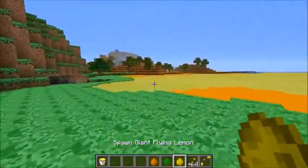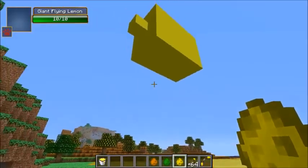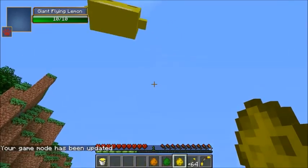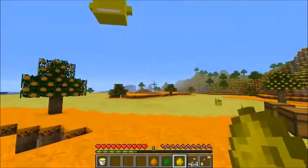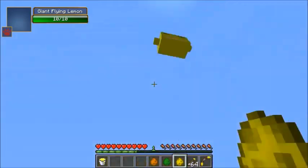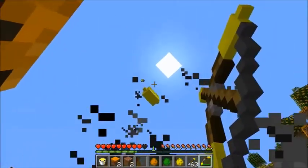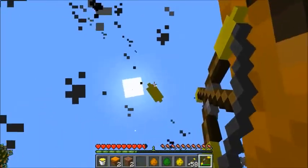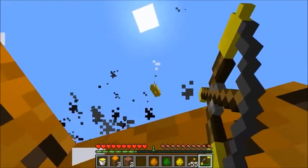The last mob is supposed to be really dangerous — the giant flying lemon. It's got 10 health. Going into survival for this one — and he shoots explosive lemons, that is really cool! Right now they don't spawn in naturally because they're still working on it, but they've got to add them in. Imagine these things flying around the world at night — you'd have to watch out for explosive lemons. I'm shooting lemons at him but he's so high in the air.